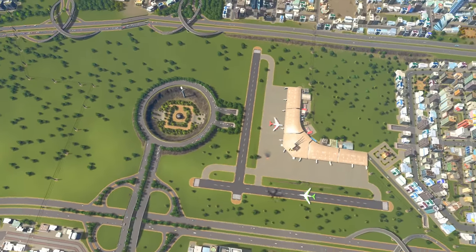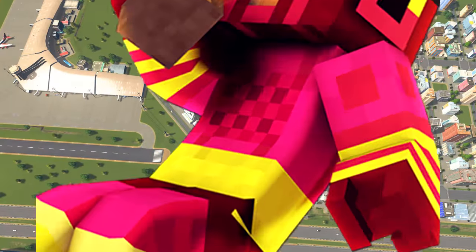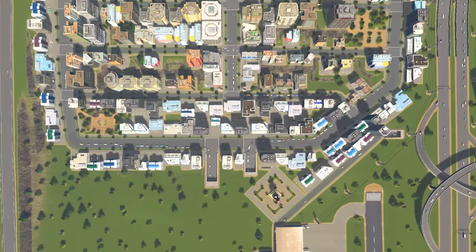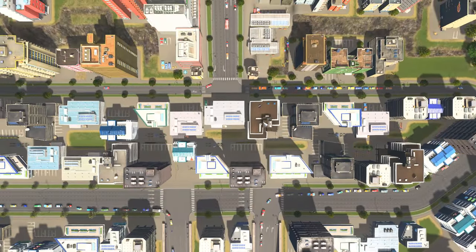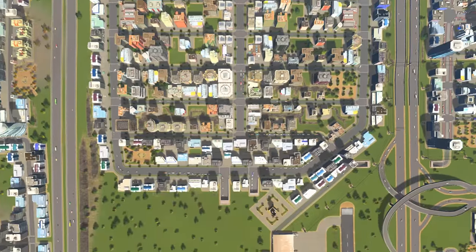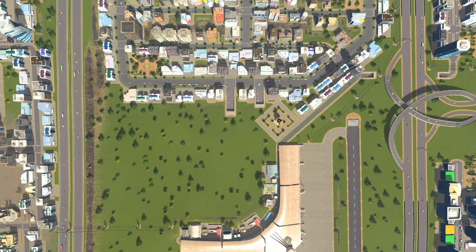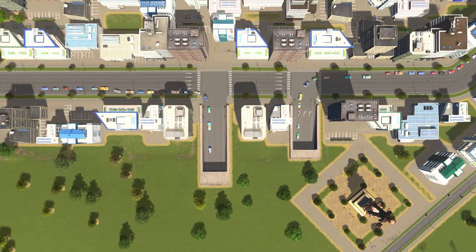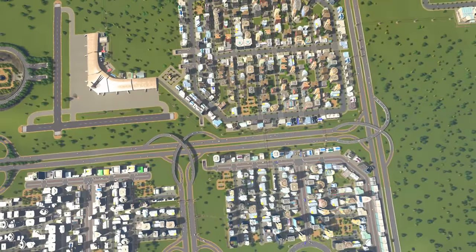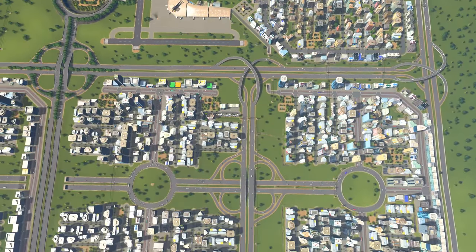I've just noticed the traffic coming down here, along there, and going up here. Why are these guys cutting through here? Because they should be going all the way around the outside if they want to get somewhere. That's a bit annoying. It's moving though — I'm wondering whether I should have another connection coming in somewhere.